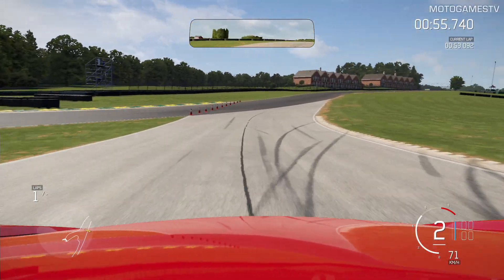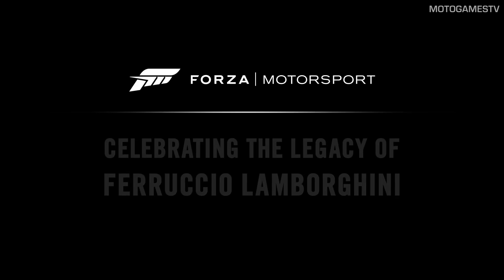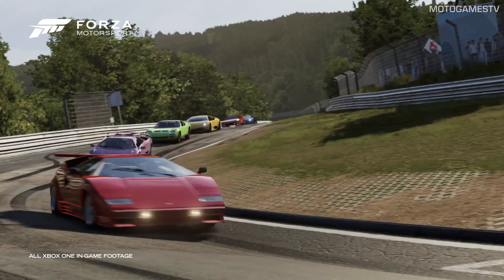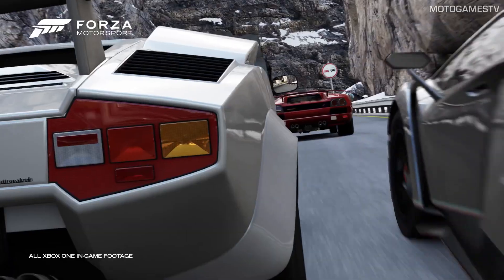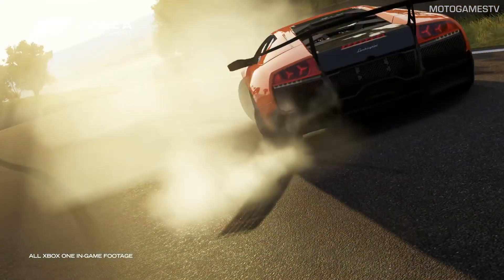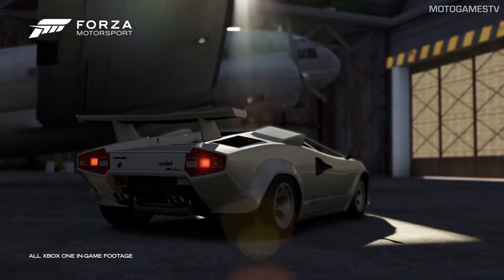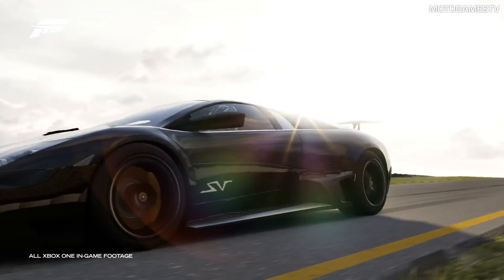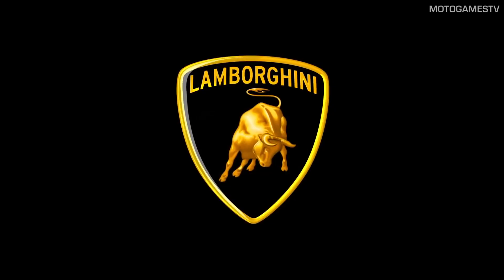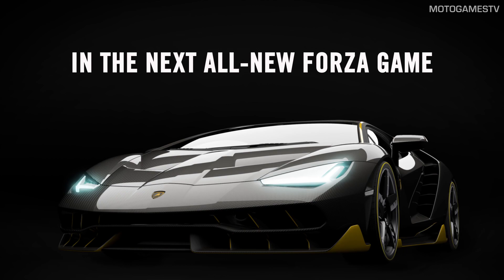Next up is news about a Lamborghini partnership with Microsoft and Turn 10 Studios, related to the Lamborghini Centenario. This Lambo will be a Forza cover car — not for Forza 6 Apex, but possibly for Forza Horizon 3. Also, the March DLC is coming to Forza 6 this month and will be the last pack covered by the car pass.